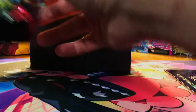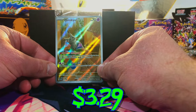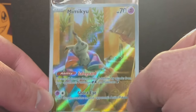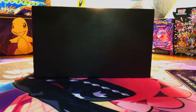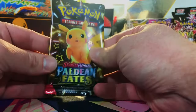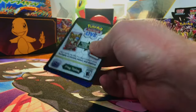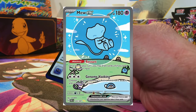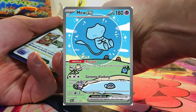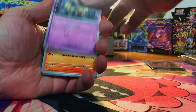Nine packs of Paldean Fates to start us off. We got this Mimikyu full art promo — it is super nice, I love that artwork. And we got the Mimikyu sleeves. Without further ado, we are going to start ripping into the packs. We're gunning for that Charizard, and they also have that nice looking Mimikyu, which is highly sought after. Everything else is kind of just a surprise for me.